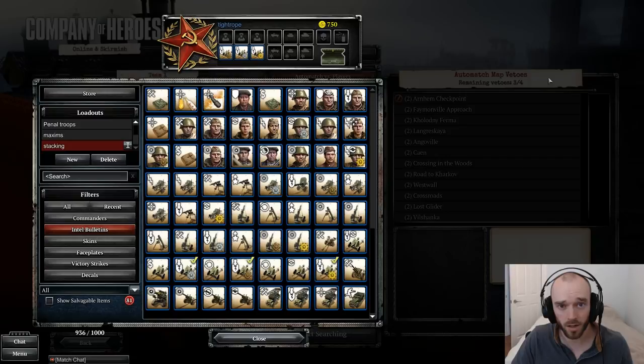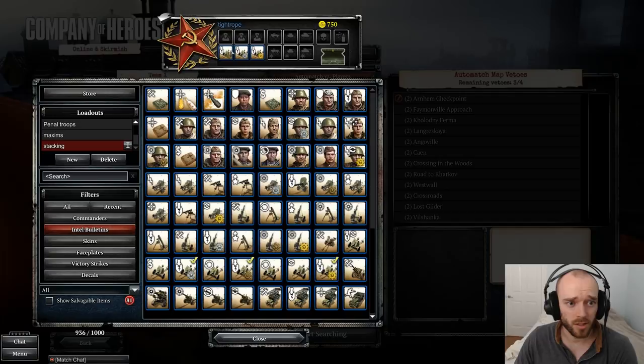Hey guys, Tyro here. Today I'm going to be covering a few of the most commonly asked questions regarding bulletins, followed by a couple of my recommended loadouts for each faction, and then finally a few extra resources at the end on where to look for more information about bulletins. Getting started on some bulletin basics: do they stack?